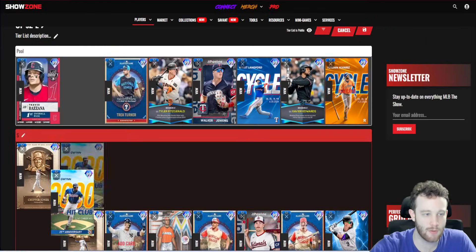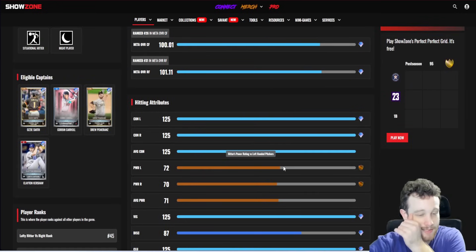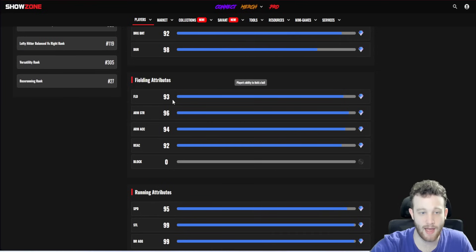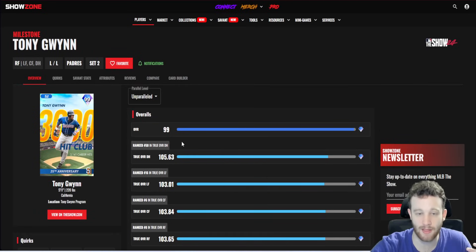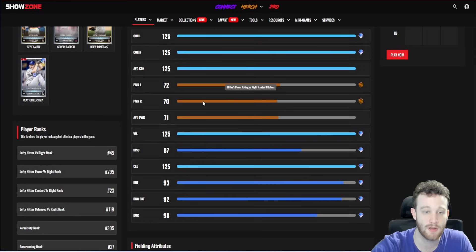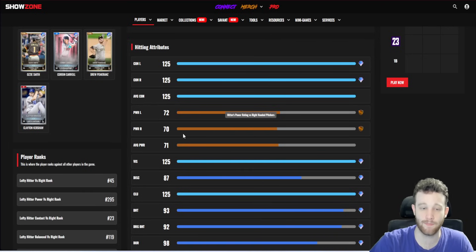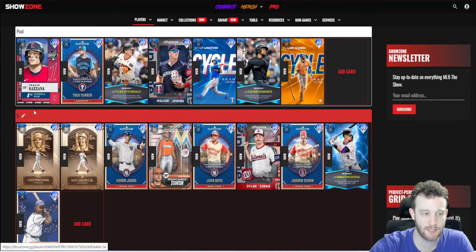Tony Gwynn has terrible power — 125/125 contact, 72/70 power. That's brutal. He has 125 clutch, decent fielding, 95 speed, 92 reaction, and is a primary right fielder — up there with Tatis for one of the better defensive right fielders with good quirks like first pitch, dead red, breaking ball. The high vision gives slightly better timing windows so you should hit more perfects, which negates some of the bad power. But it won't negate all of it — there'll be a lot of times he just flies out in front of the warning track, especially in big parks.